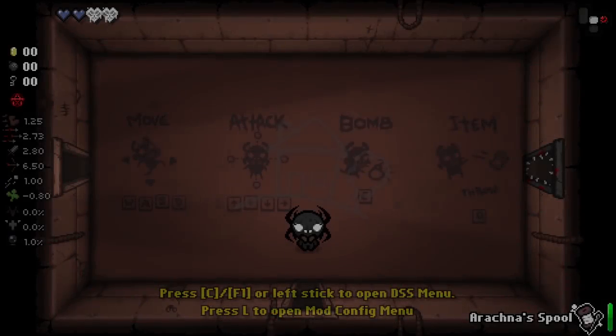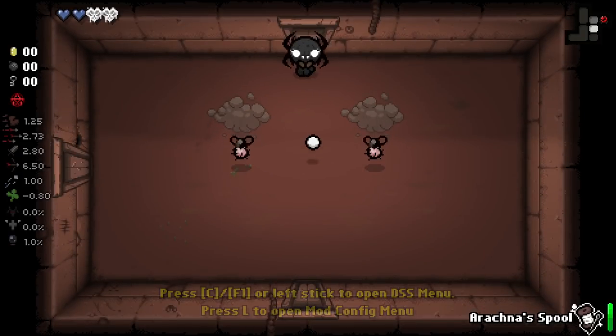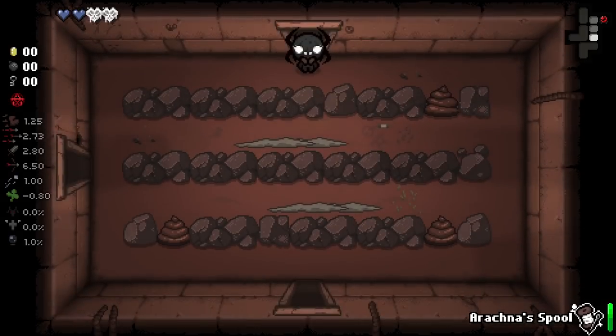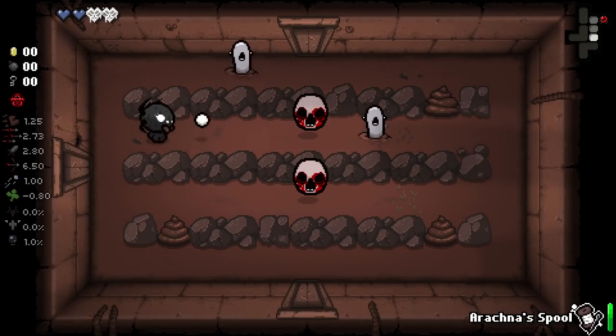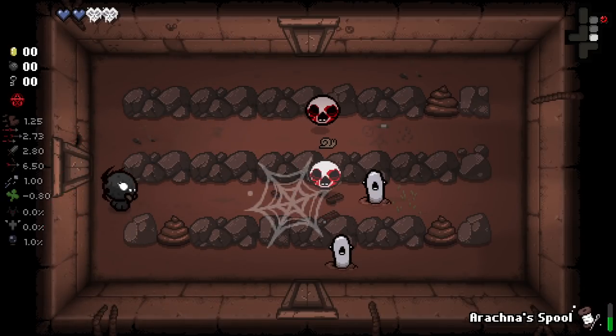They start with a pocket item called the Arachna Spool, which apparently is going to throw out webs. You can also see that we start with some web parts, which it did say on the description are a bit weaker but will release spiders. It did say new spider variants — like new spider types. I'm not quite sure what that means.